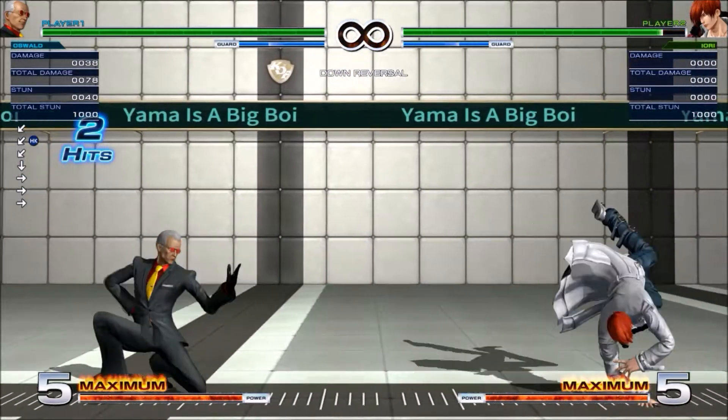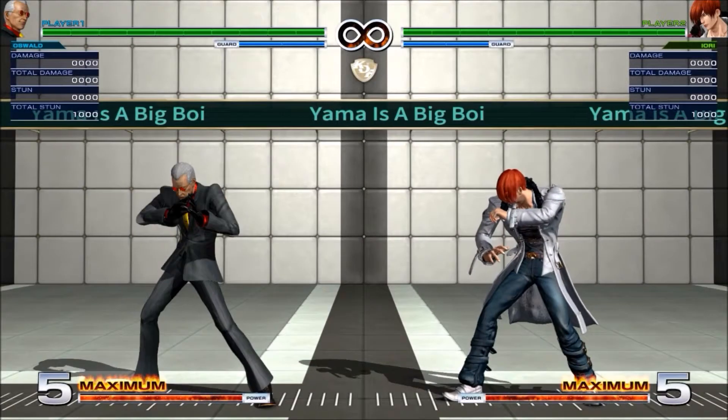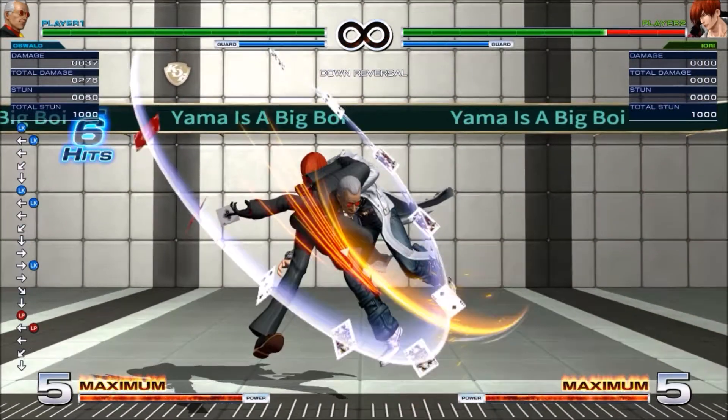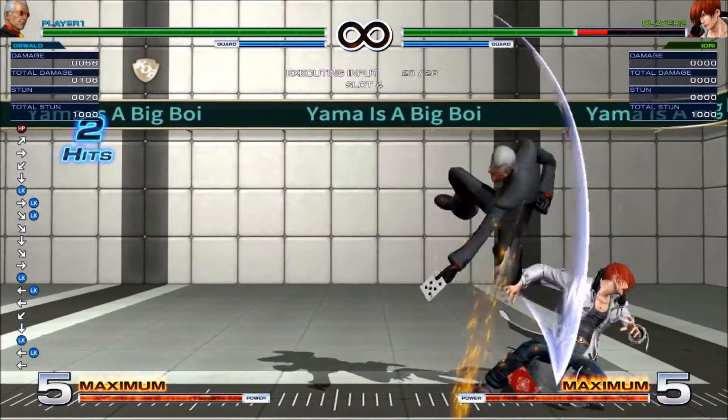Just a bit of an Oswald pack. This is a meaty setup after the wall bounce — quarter circle forward light kick, and then the hard knockdown quarter circle forward back light kick.